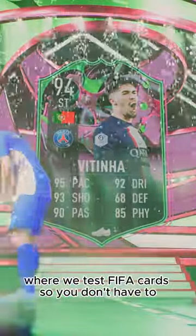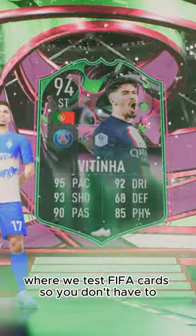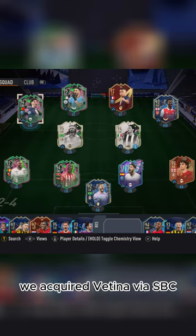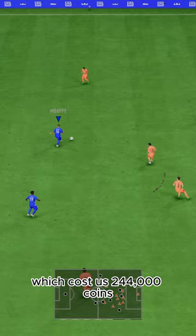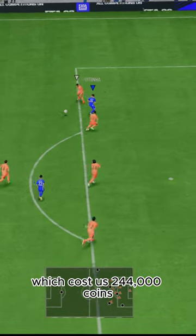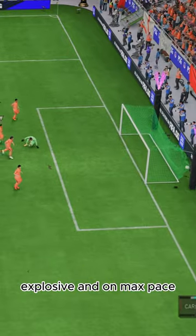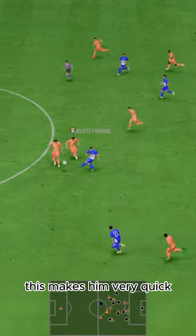Welcome to Baller or Bust, where we test FIFA cards so you don't have to. Today we've got this squad with Shapeshifters Vetinja. We acquired Vetinja via SBC, which cost us 244,000 coins. We're going to use a Hunter chemistry style here to get him explosive and on max pace. This makes him very quick.